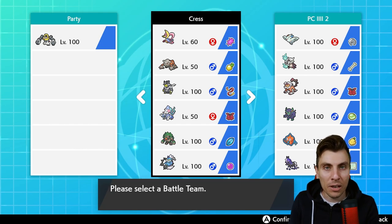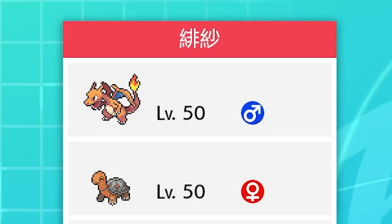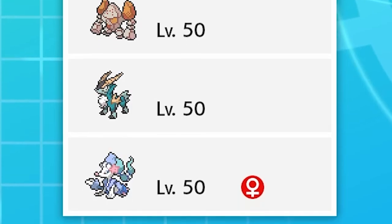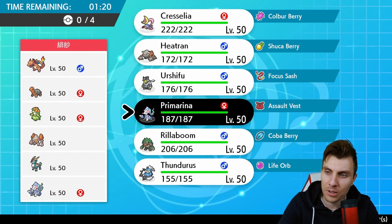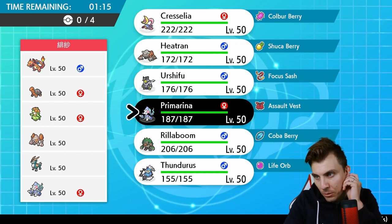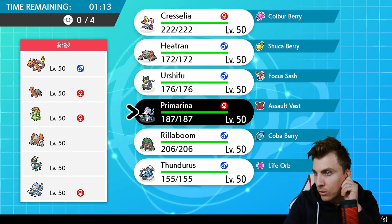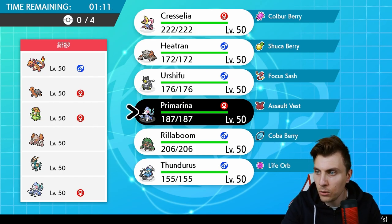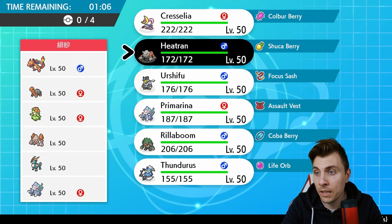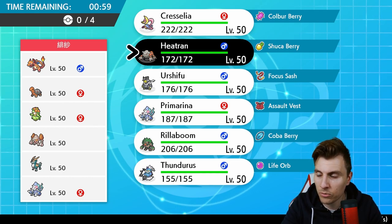First match today: we have a Charizard, Torkoal, Lilligant, Regieleki, Cobalion, and Primarina. What are the chances of us playing Primarina and coming up against a Primarina in our first match? We've got the sun mode. Lilligant can cause all sorts of issues with After You and Sleep Powder, which can be a little problematic. Heatran is really good against the sun core in general — got to watch out for Scorching Sands from Charizard and Earth Power from Torkoal.